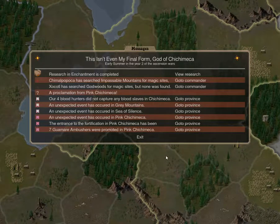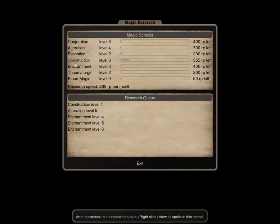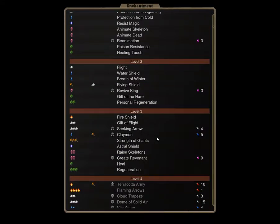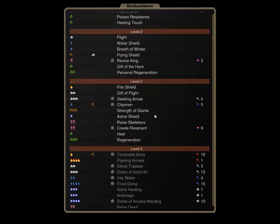Hello everybody, it's Jay Britton here with Turn 27. Research enchantments completed, which means we have access to Strength of Giants, also means we have access to Raise Skeletons, Battle Regeneration on other targets, and on reflection Gift of Flight, which a Zapotec priest could give to our PG and use to attack things in the rear.